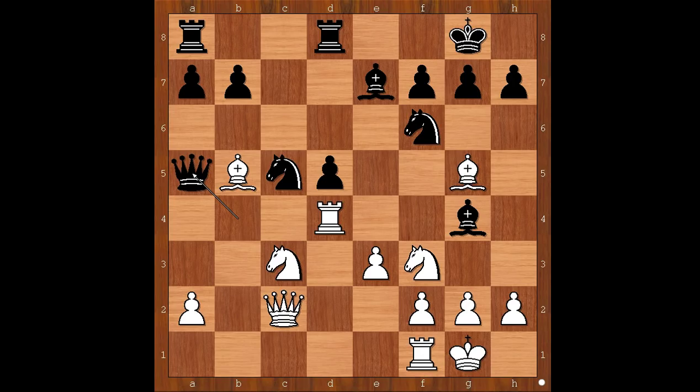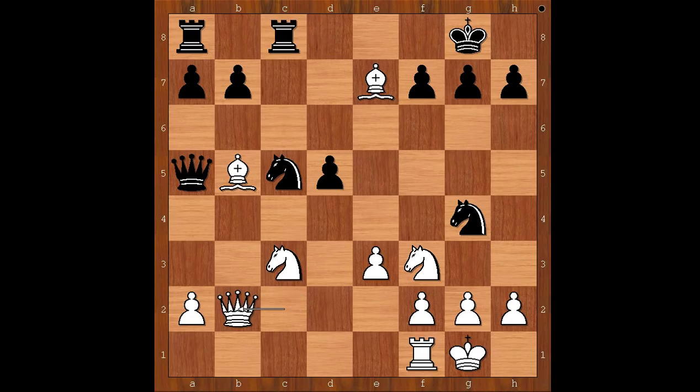What did Reti have in mind when he sacrificed the pawn? Reti played rook takes on g4. The first move that comes to mind is knight takes rook. Instead, rook from d to c8 was played. Let's see what happens if knight takes on g4: bishop takes on e7, and after rook from d to c8, queen to b2, and after knight to e6, bishop to b4 — and white is better.